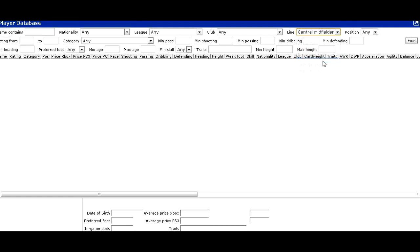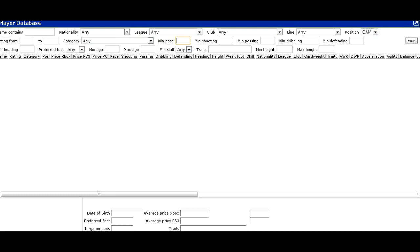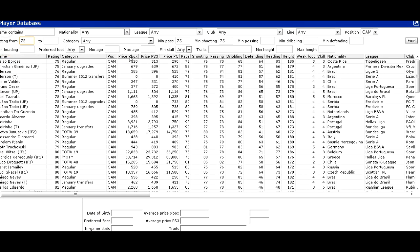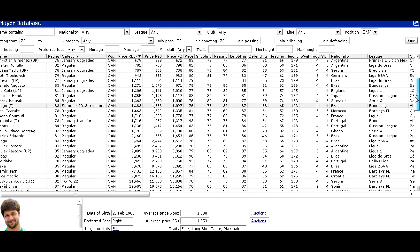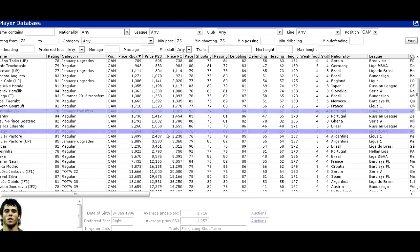Players like Gorkouf, Eduardo, and people like that. What you can do is go to the Ultimate Database, and when you're there go to search center attacking mid position. I usually like to put in a pace of 75 and 75 shooting. There are players with less pace that are popular too, such as Lampard, but the vast majority of CAMs being converted are going to be the ones with good pace and shooting, as you can see here.